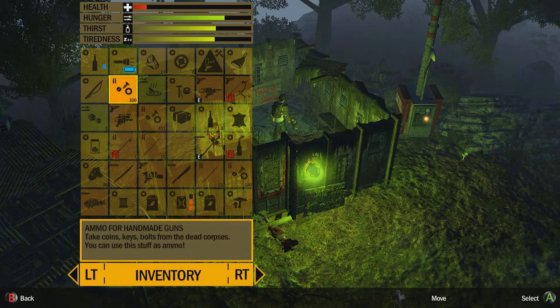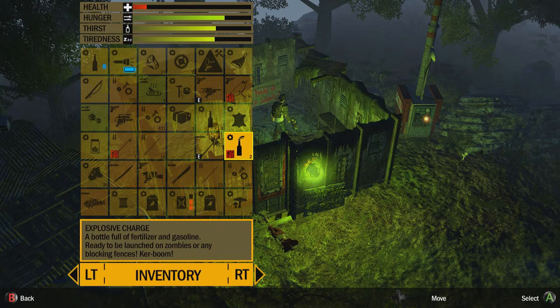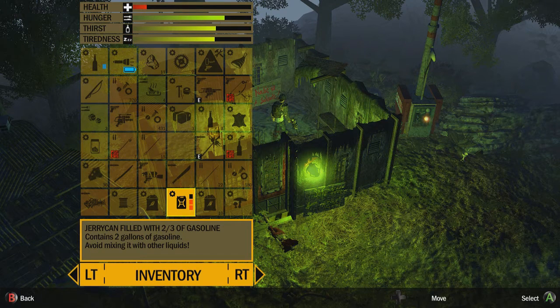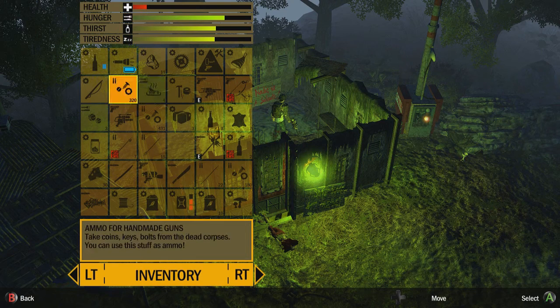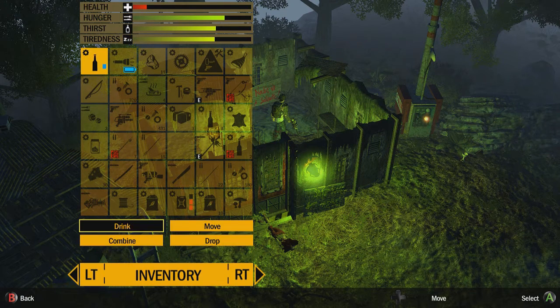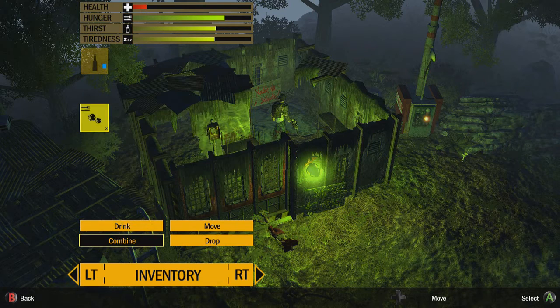The one I thought I'd show you is empty bottles. You can't have enough of them. You can either fill them with fuel to make explosives, or you can fill them with gasoline and make yourself a nice Molotov cocktail to burn zombies to death. Or most importantly, you can fill them with water, which you can then combine with guarana root.